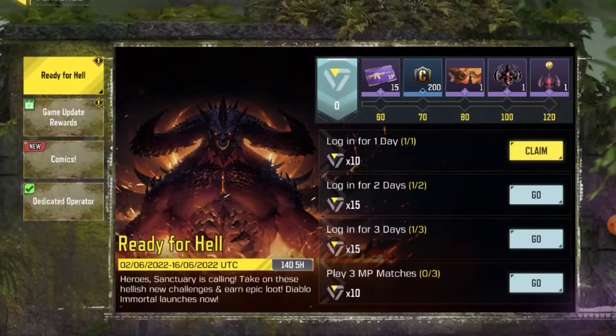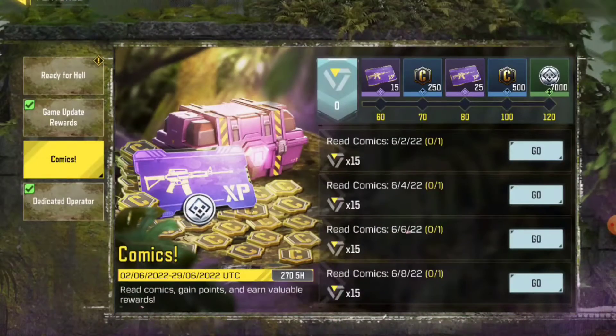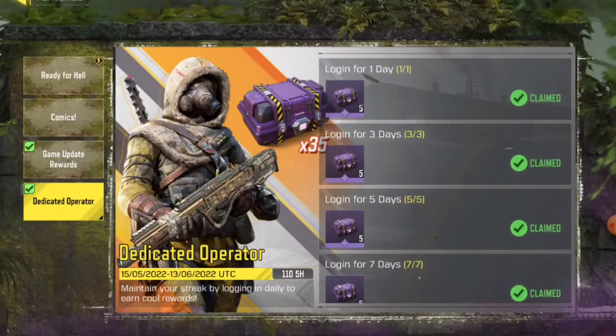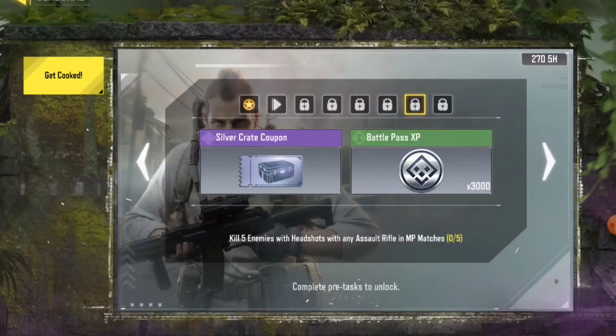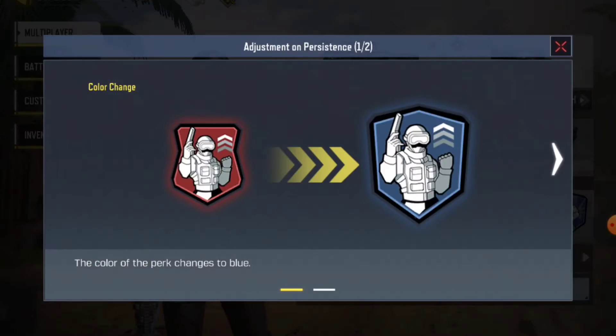There are a lot of epic rewards but it's useless to claim them all right now. We did get a silver crate coupon and some seasonal challenges. Let's open up the crates first.